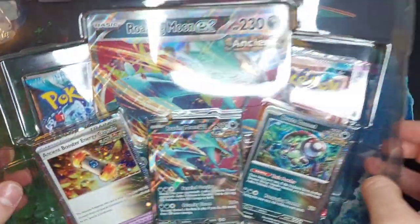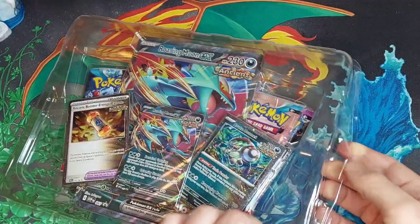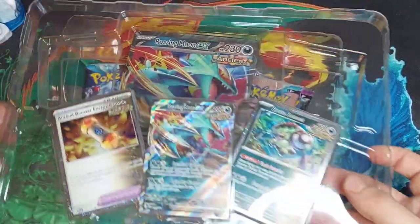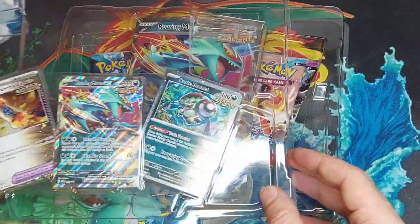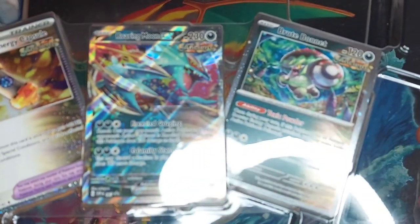They always do nice artwork on the boxes. Let's see how we open this — I feel like every time they do a new box, EX box or anything like that, they always do the plastic differently. It's always new each time; I never know how to get the promo cards out.